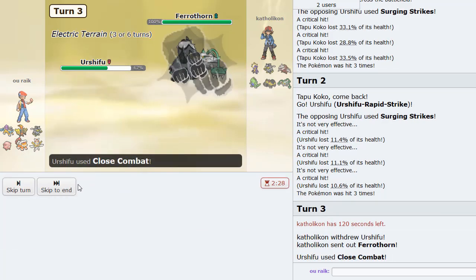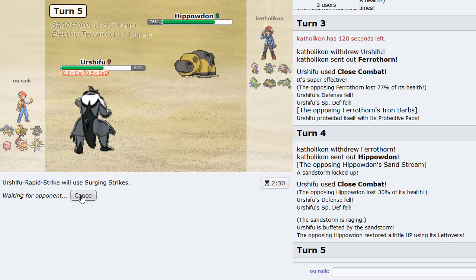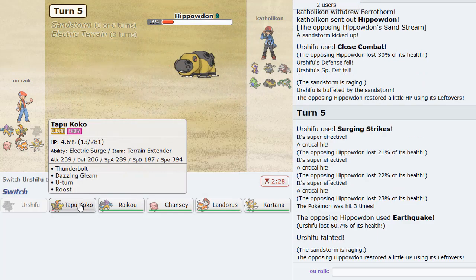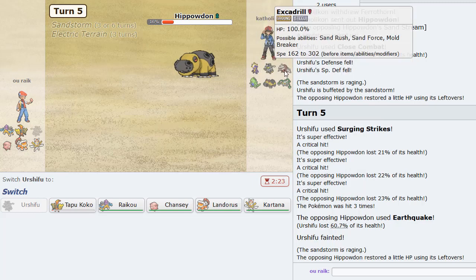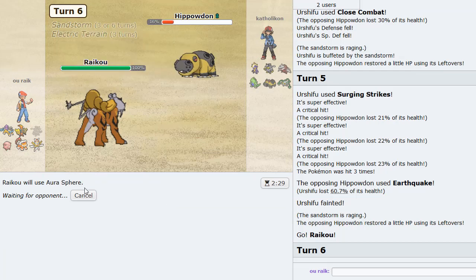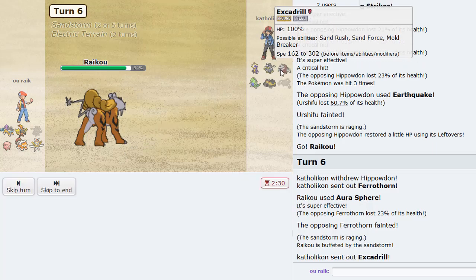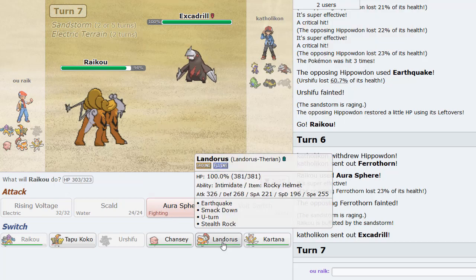He goes Ferrothorn — beautiful! This thing is almost dead, so I go for it again and Surging Strikes to weaken it, which will be very useful. Earthquake knocks me out — that's fine. Let's go into Raikou. I can Aura Sphere pretty safely — I'm pretty sure it dies. Yeah, Ferrothorn gets knocked out. Landorus is weakened too, so this is definitely good for us.